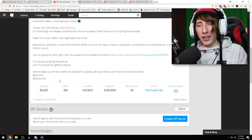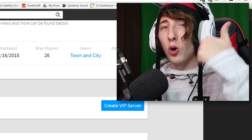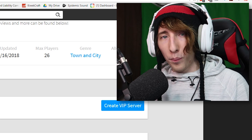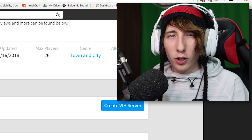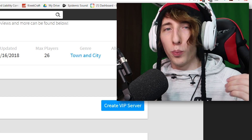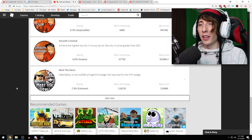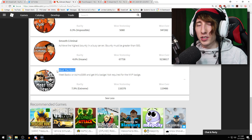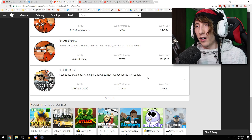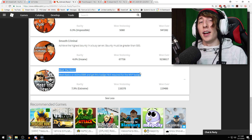Roblox Jailbreak has the copper key. There are a few requirements for a game to have a key. First, the game has to be available on both mobile and PC — phone, tablet, laptop, etc. A lot of people are saying Vehicle Simulator, but Vehicle Simulator is not available on mobile, so it can't have a key. Also, every game that has a key will have a special badge. For example, in Jailbreak, scrolling down the badge list, there's a secret badge called 'Meet the Devs' — that's actually the copper key badge.